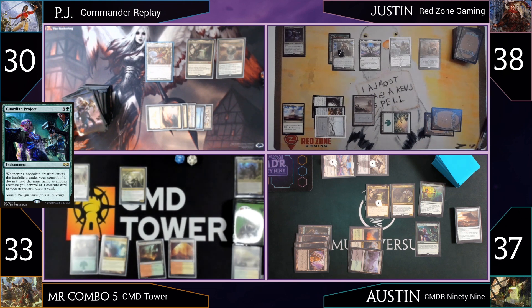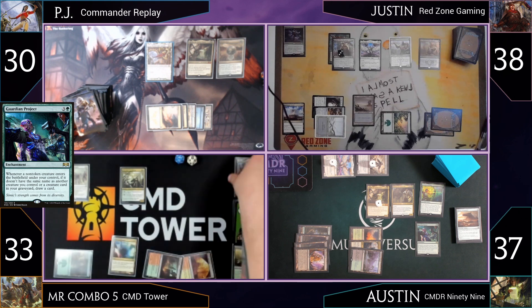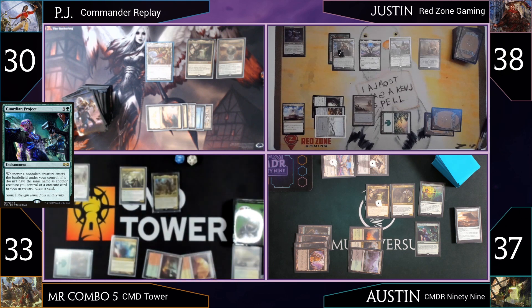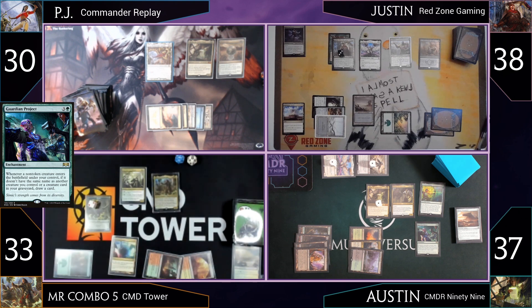Mr. Combo notes he's in a weird CMC spot where he can't maximize his mana, but casts Gearid, which makes a Rhino and then a second Rhino copy via Populate. He passes.